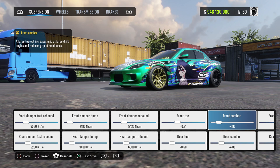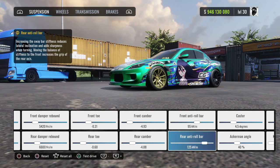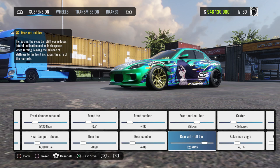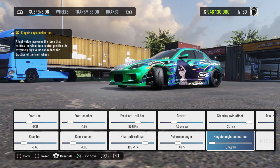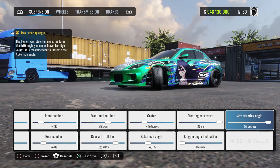Your front camber: negative 4.93. And your rear camber: negative 4.08. Your front anti-roll bar: 95. Your rear anti-roll bar: 125. Your caster is going to be 4.5 degrees. Your Ackermann angle is going to be 40%. Kingpin angle inclination: 0 degrees. Steering axis offset: 20 millimeters. Maximum steering angle: 53 degrees.